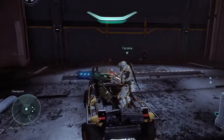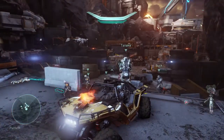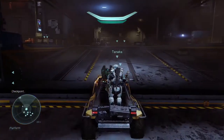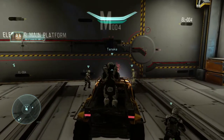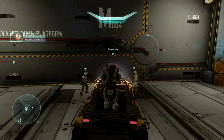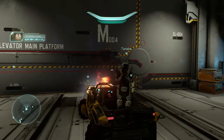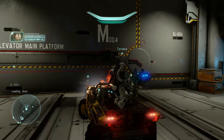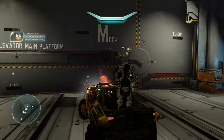Right now you can see my Warthog's a little on fire, but it's okay, I'm making it through. As you can see, there's about six Marines here, plus about four or five Marines that join you as well. You just move up, and there's going to be some dialogue going on - normal stuff between Cortana and this general guy.